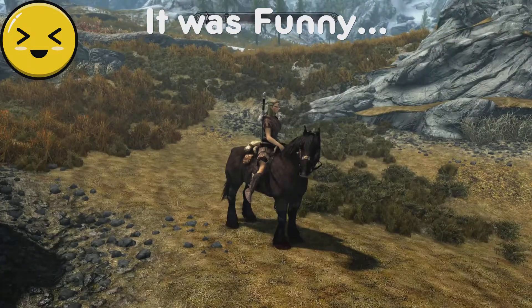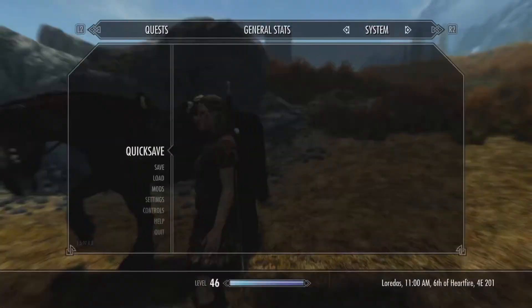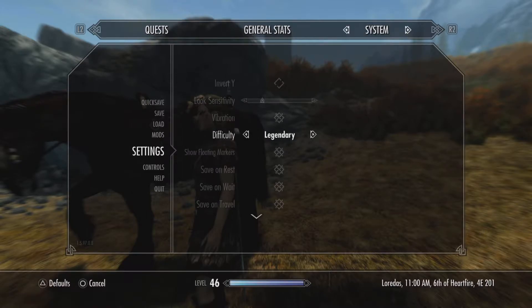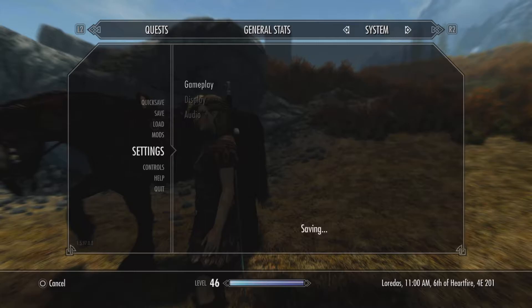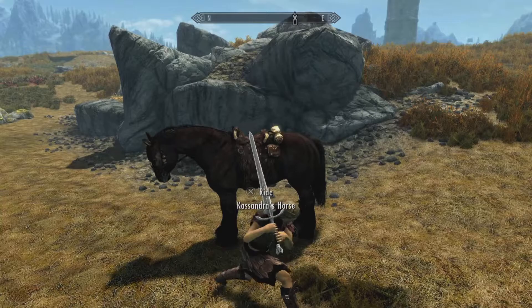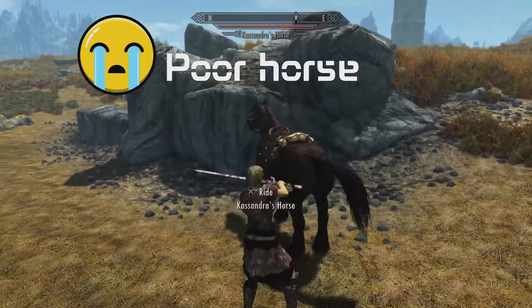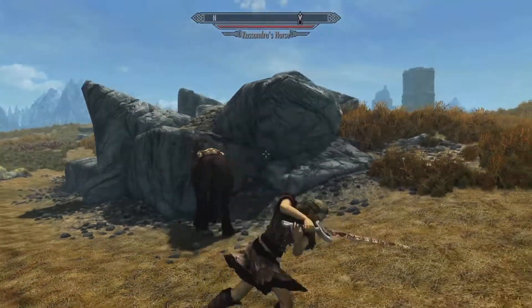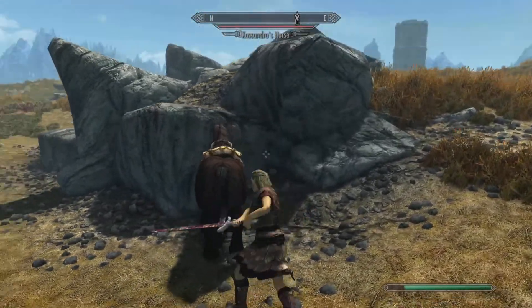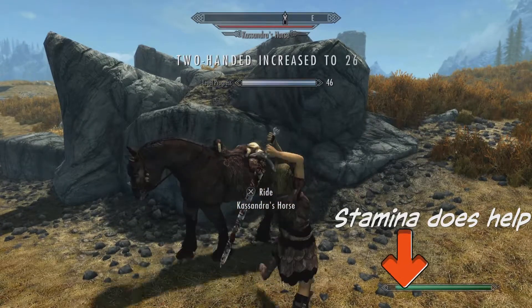Okay, now we're in the middle of nowhere. I'm gonna hop off our horse and we're going to change it to Legendary difficulty. Just like with the one-handed weapon, we're just gonna get our sword out and start smacking the crap out of our poor horse. Barely got the stamina for it - that's something we should look at investing in. There we go, level 26.